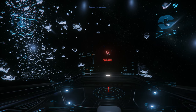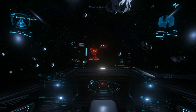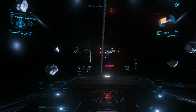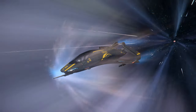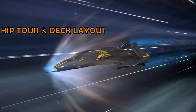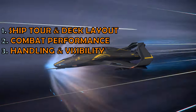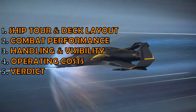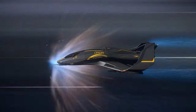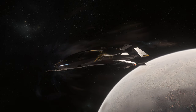Star Citizen is currently in alpha testing, with the 350R as one of the currently flyable ships. The 350R is a solo ship, described as a racer, but don't be fooled — this ship is also fairly well armed. This review is split into 5 sections: a ship tour, combat performance, handling and visibility, operating costs, and a summary. Timestamps are in the description, and if you're one of the 80% not yet subscribed, be sure to subscribe.